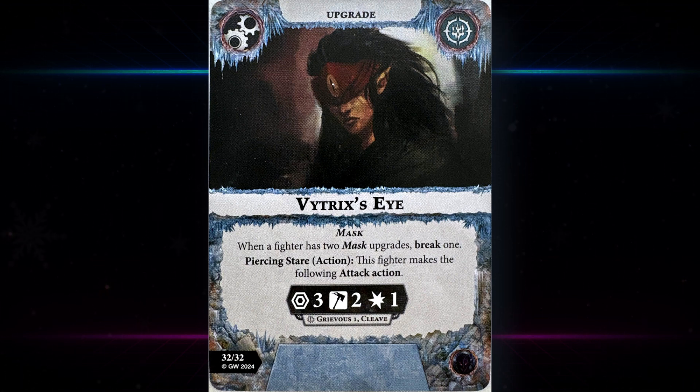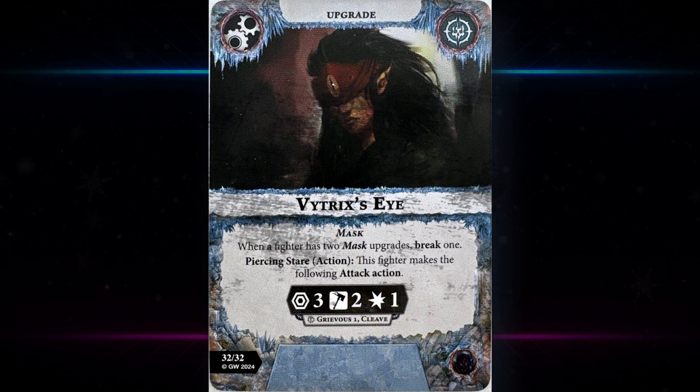The last one is Vitrix's Eye — also a mask upgrade. When a fighter has two mask upgrades, break one. Piercing Stare action: this fighter makes a specific attack action — three range-two hammers, one damage, with Grievous and Cleave. It's a bit weird that it's an action that then makes an attack action rather than just being printed as an attack action, but it's worse because you can't charge and do it. It's a pretty decent ranged attack, probably useful for range-one warbands playing into the whole mask theme.